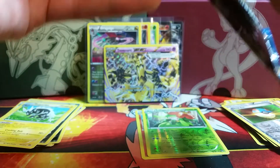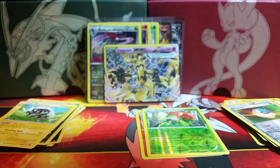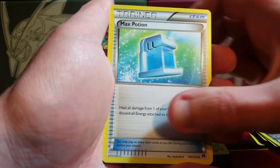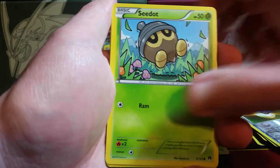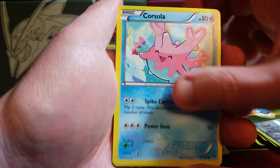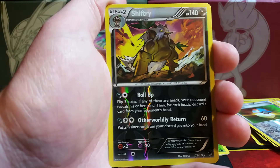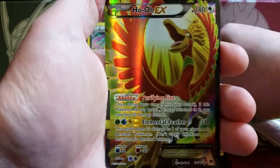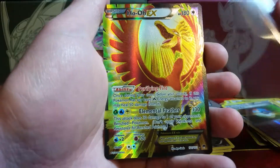Very pleased with this box, especially part one — hint hint, be sure to check out part one. The last pack begins with a Max Potion, Bayleef, Surskit, Gibble, Seedot, Chikorita, Corsola, Furfrou. The reverse holo is another rare — it is a Shiftry — very nice. And the rare is... we end with the Ho-Oh EX full art! Oh my gosh!